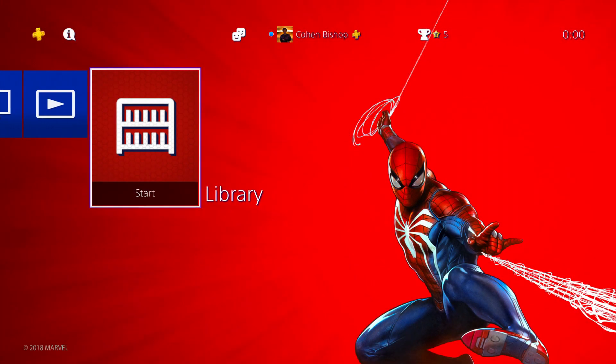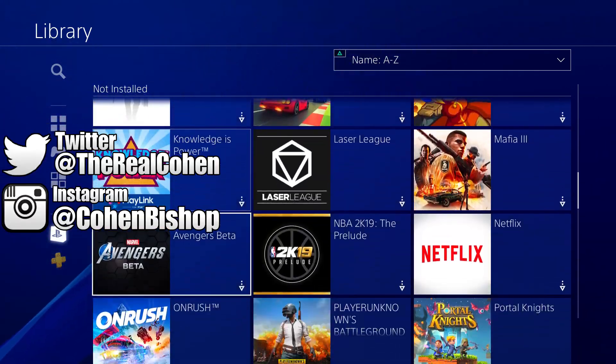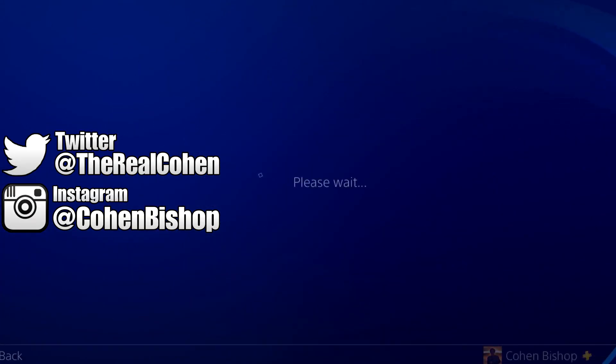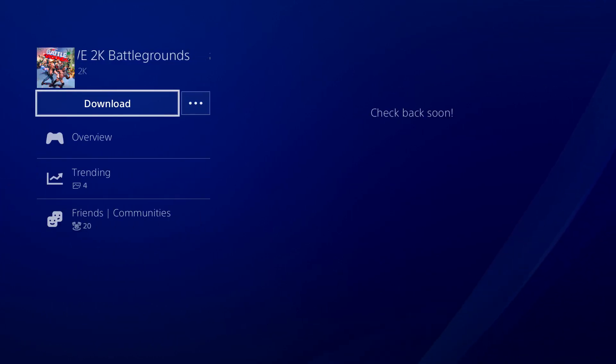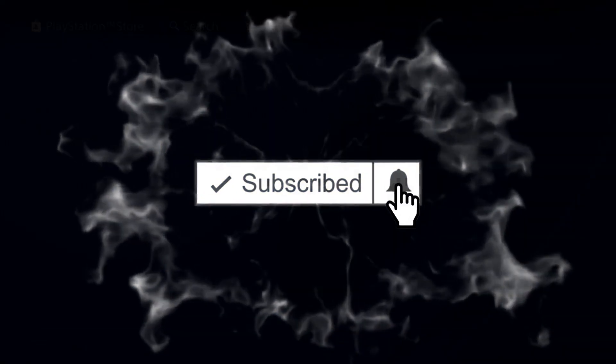Yo guys, what's up? It's Coen here. Welcome back to another video. This is going to be a very short and sweet video showing you guys right now on screen that you can now preload WWE 2K Battlegrounds. If it doesn't automatically do it for you, which it should, but it didn't for me, you just go into your purchase, select the game, and select download.